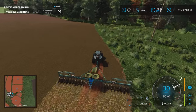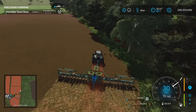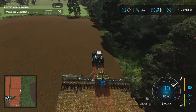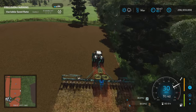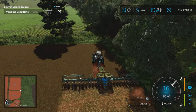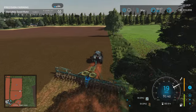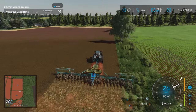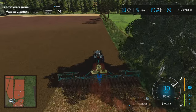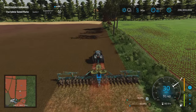Our tractor goes 42 but the cedar planter is rated at 30. Can we go faster than 30? No - that's interesting. Because we have the roller function on, a roller won't roll a mulched field - that's the skinny of it.